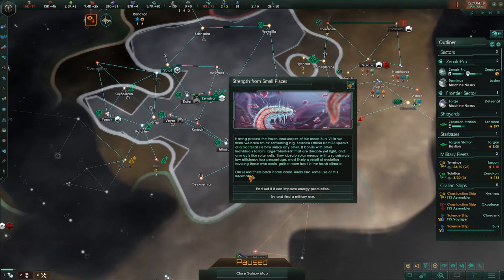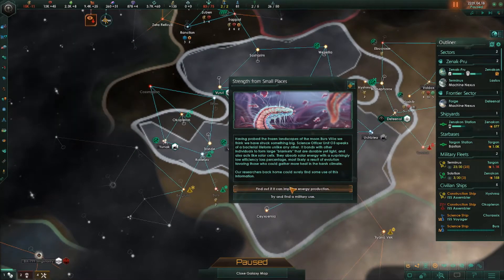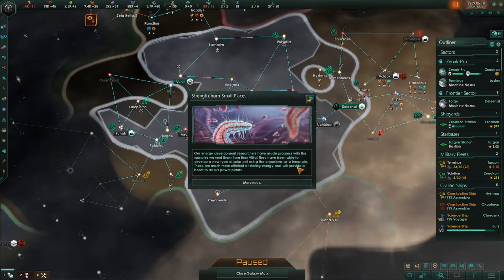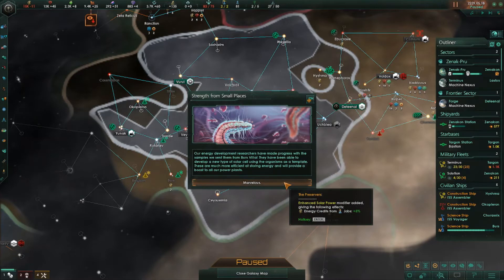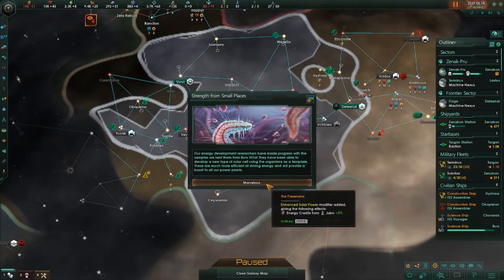They absorb solar energy with a surprisingly low efficiency loss percentage, mostly a result of evolution favoring those who could gather more heat in the harsh climate. Our researchers back home could surely find some use for this information. We can try to improve energy production or find a military use. We currently need energy production, so I'm going to send it there.